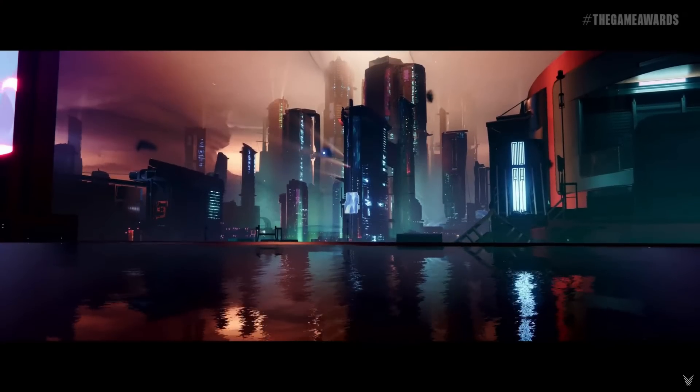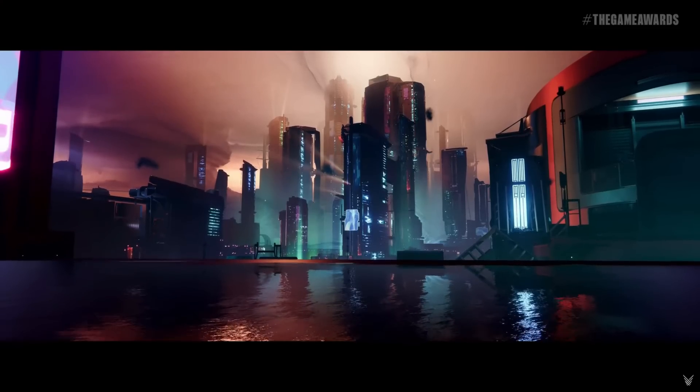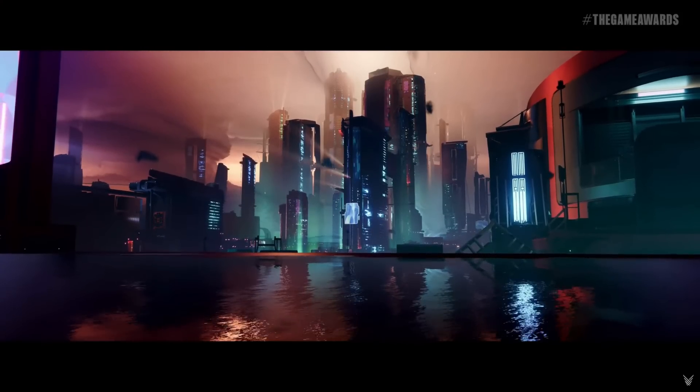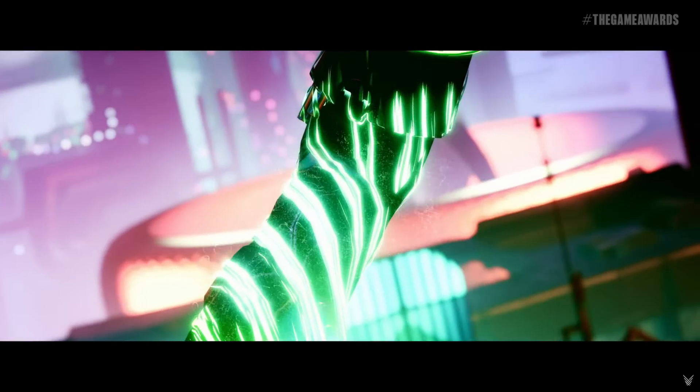First off we see a shot of Neomuna — this advanced city was previously hidden within the depths of Neptune and it's going to be the location we go within Lightfall. Then we see a hunter running with some sweet new weaponry.